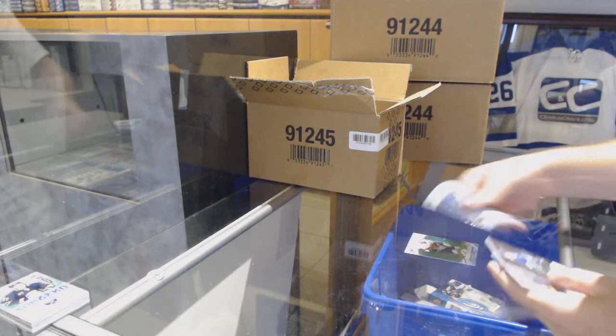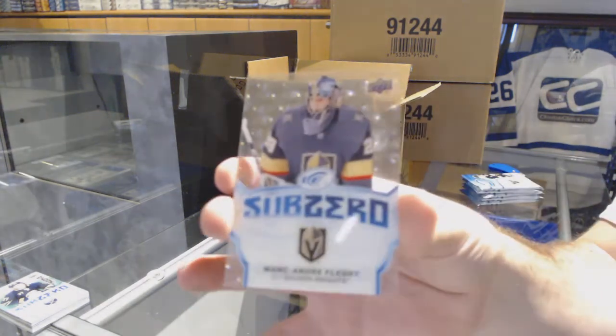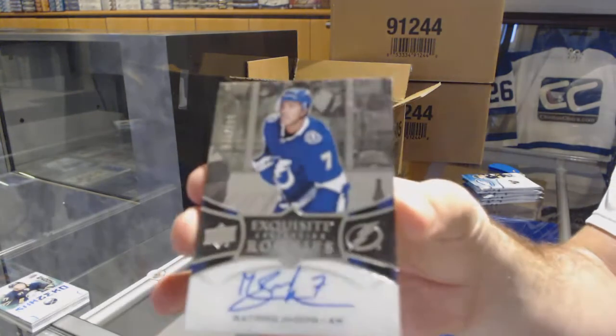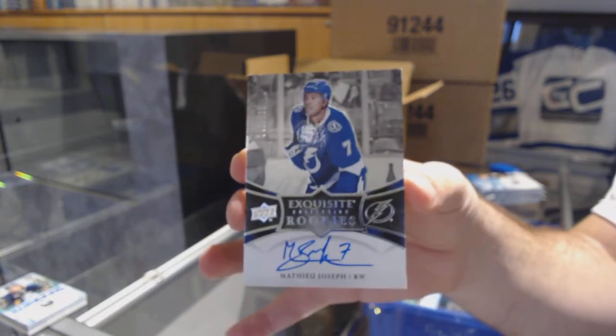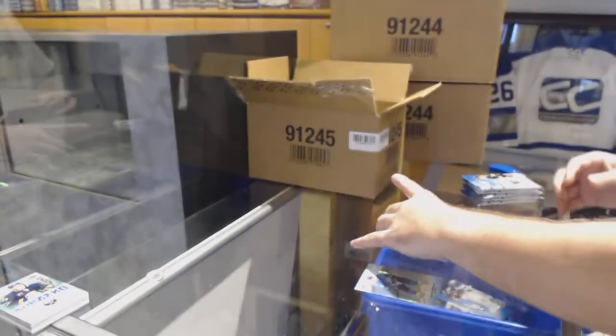We've got a green of Huberto for the Florida Panthers, a regular Sub-Zero for the Golden Knights of Marc-Andre Fleury, and an Exquisite rookie auto numbered to 1/99 for the Tampa Bay Lightning — Matthew Joseph. Those are really nice looking this year.